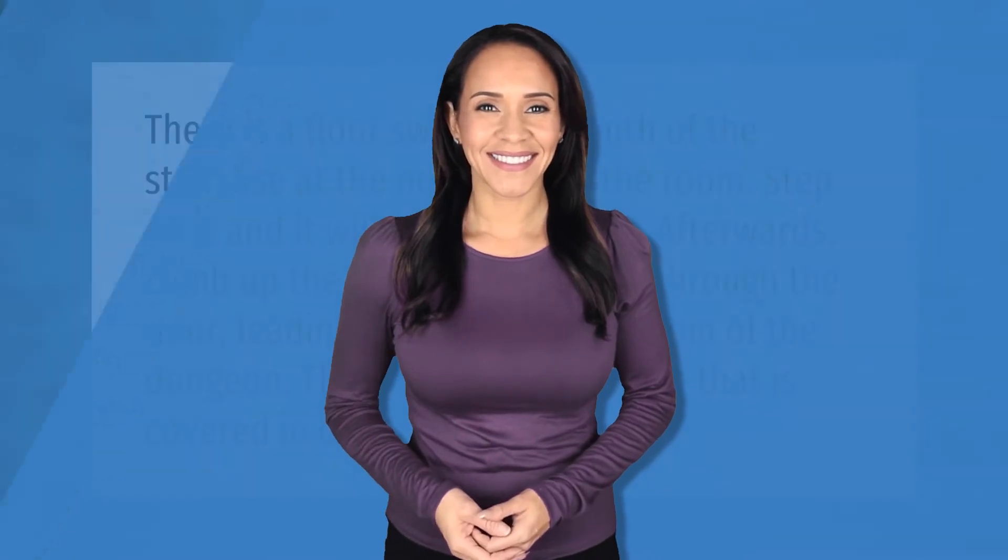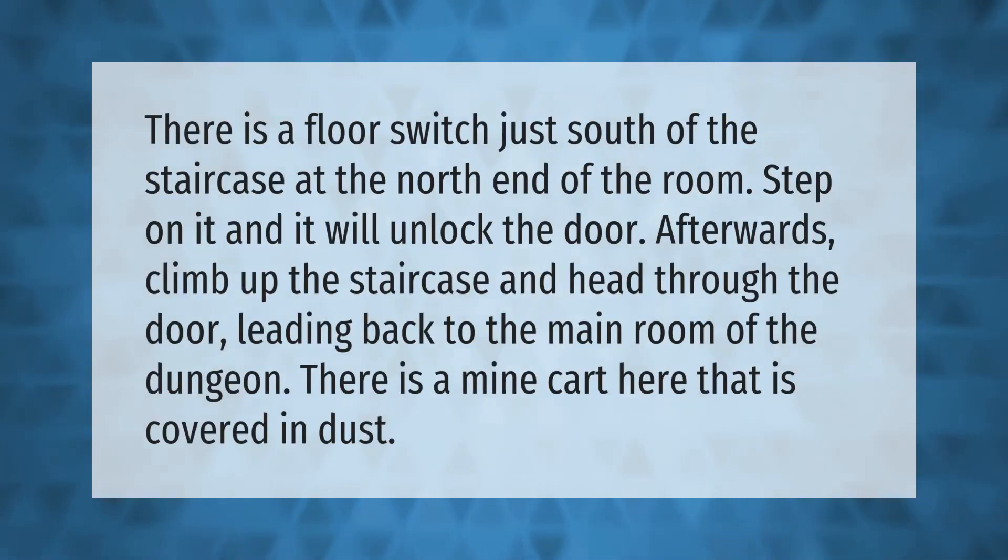There is a floor switch just south of the staircase at the north end of the room. Step on it and it will unlock the door. Afterwards, climb up the staircase and head through the door leading back to the main room of the dungeon. There is a minecart here that is covered in dust.